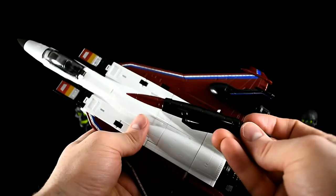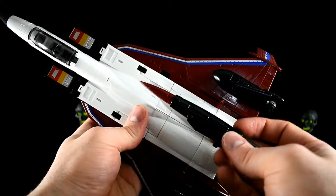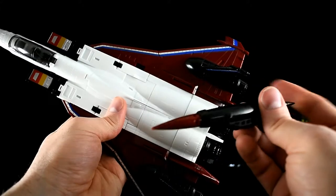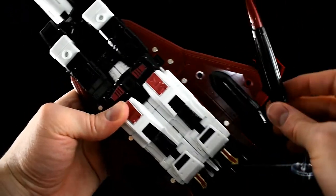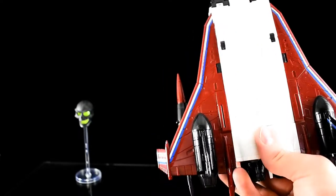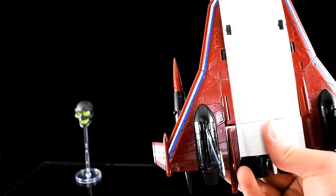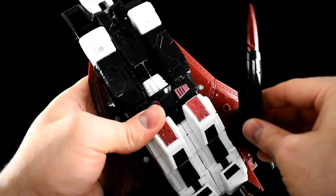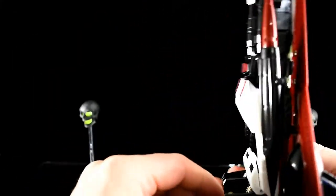One more thing before we leave jet mode — I do love the sculpt of these rockets: nice and sharp, pretty, pointy, and detailed. The wings have two mount points — you can have them on the outside, which I tend to prefer because I like that silhouette and it's similar to the Henkei one where they're further outside the wing. You can also mount them closer to the inside, though I don't like that look as much.